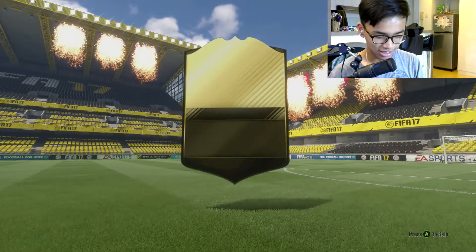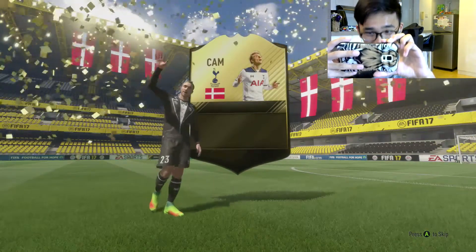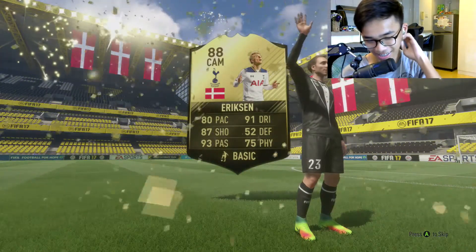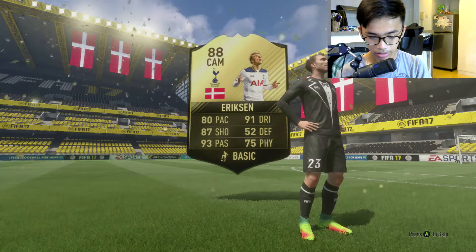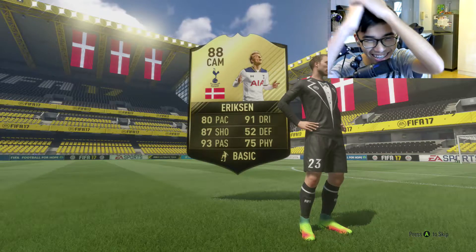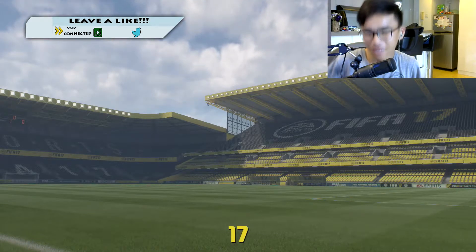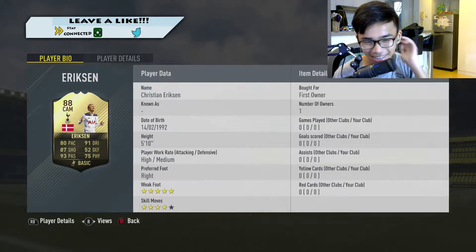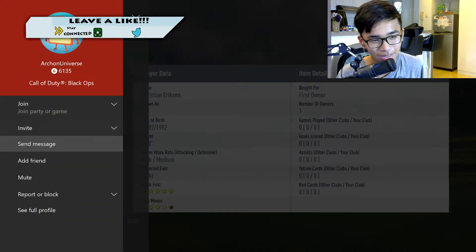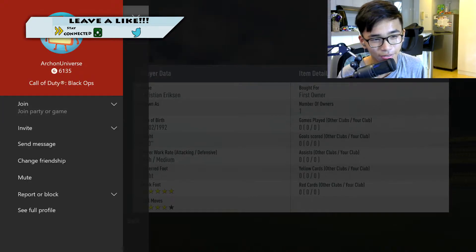OH OH OH! DUDE OH OH OH! MY GOD IT'S ERIKSON! OH MY GOD IT'S ERIKSON! CHRISTIAN COME TO ME! 5-star weak foot, 4-star skill moves, 80 pace, 87 shooting! Someone added me as a friend — sure, why not. Oh man — 4-star skill moves, absolute favorite!